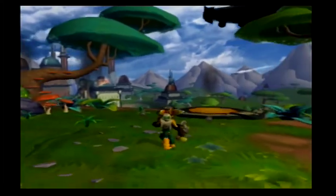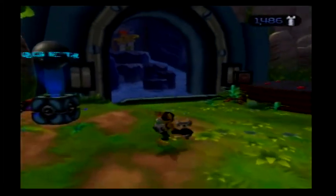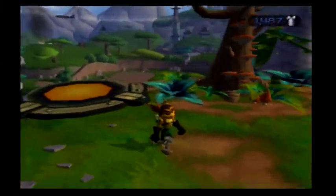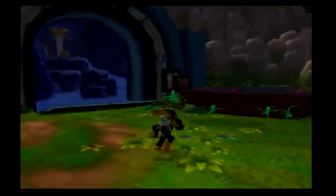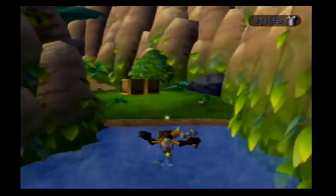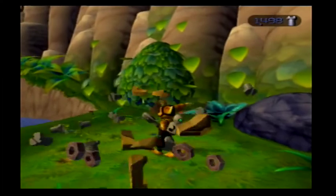Right off the bat we've got three ways we can go. We can go down into the town center, into like the waterworks area, and there's this little backwards path over here. I'm going to go this way first because it's the quickest and there's something really important that we can pick up if we go this way.